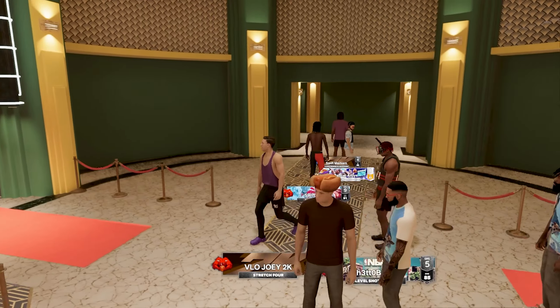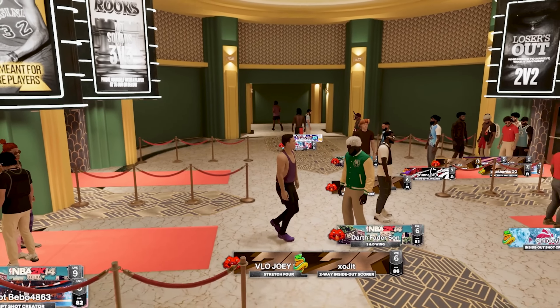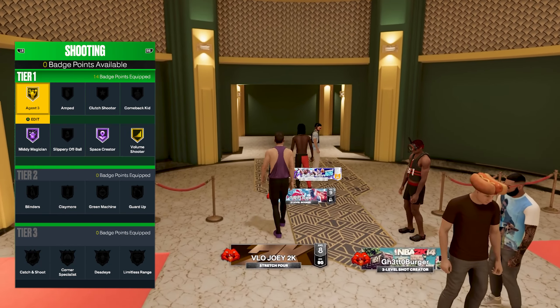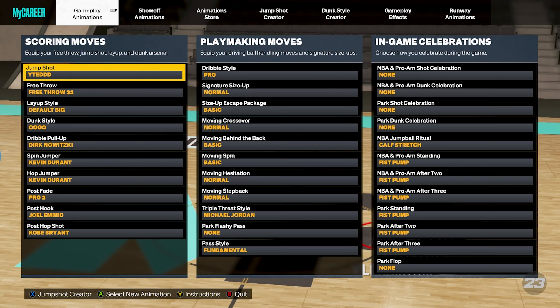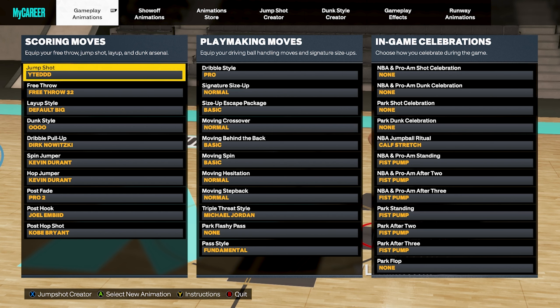In today's video, we're really just going to try and take some of the dumbest shots possible and see if we can make them. Limitless 3s, step-back 3s, fades from 3s, spin shots from 3s. We're going to try them all. Space Creator is going to help us make all those shots, as well as Agent 3s. For people wondering about my build, it is a 7-foot tall stretch 4 with the 92 3-pointer. Here are all my animations — I am using the Kevin Durant Hop Jumper with this build, and it creates a ridiculous amount of space.